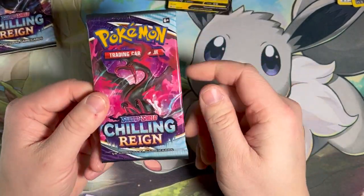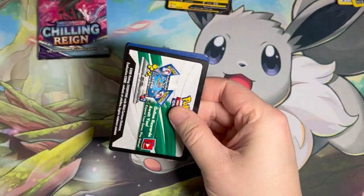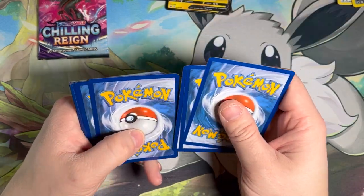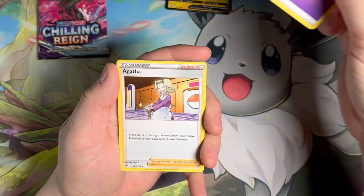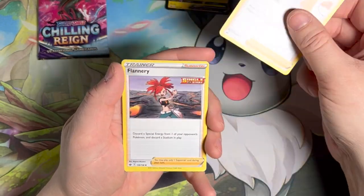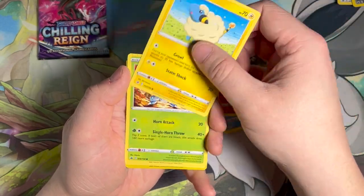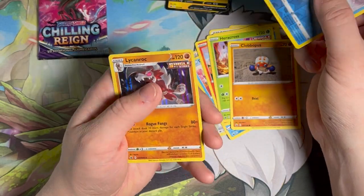Actually, this is a Moltres pack — we're gonna keep this for last. The pull rates definitely have an effect, and I think that's why the newer sets are so popular. Crown Zenith is amazing — the pull rates for that are wonderful, you have so much fun while opening. That's why people like Shiny Fates and Hidden Fates so much. And a Lycanroc.